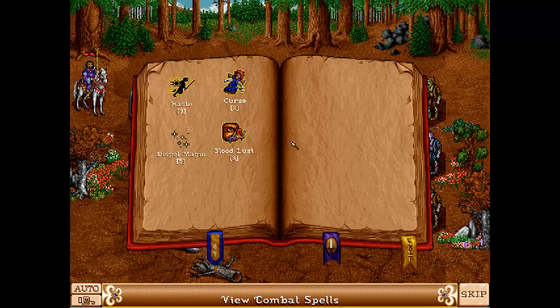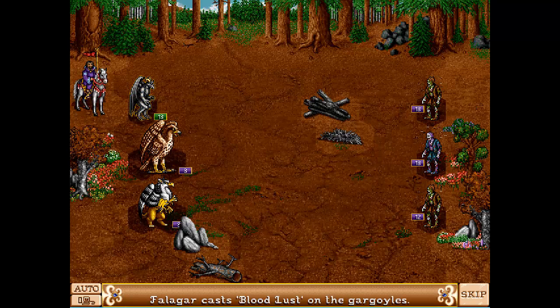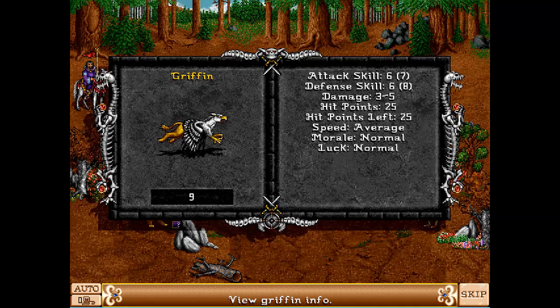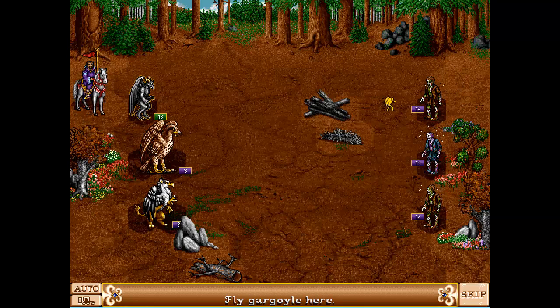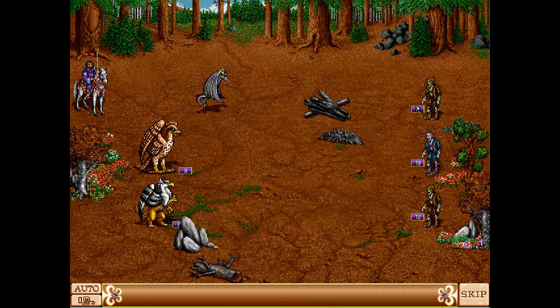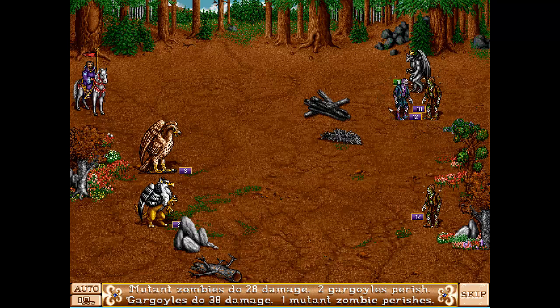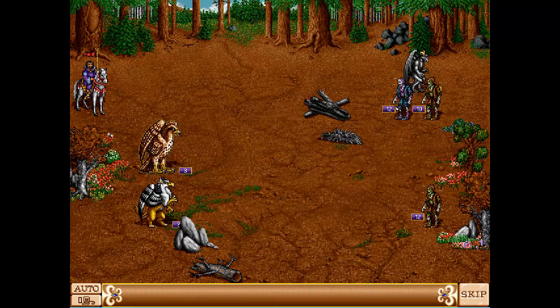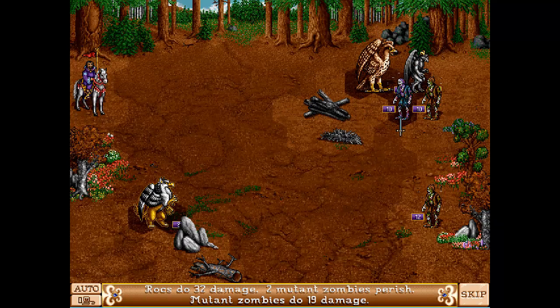I should cast Bloodlust on the strongest unit, but that would be those griffins. Seven attack - oh no, gargoyles have a better attack, and it is boosted by the Bloodlust cast on them. Let's just attack and look at the animation - I just love the animation of how those zombies hit back. It's like, whoa, what did you say? Did you just bump into me? I really love that.